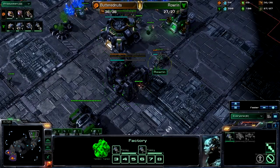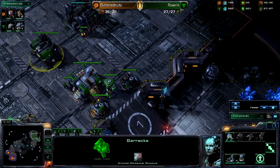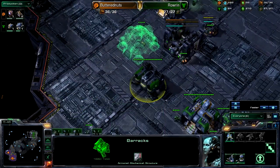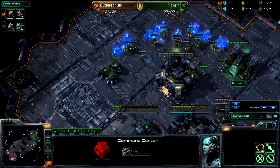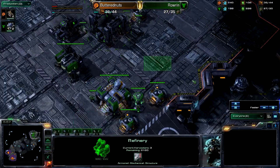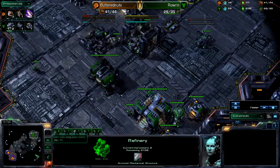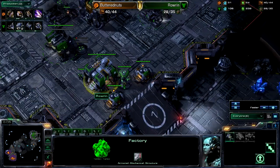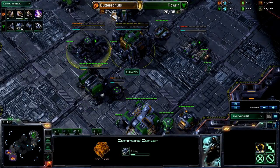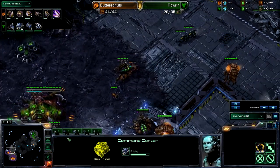I think maybe an earlier starport might have been beneficial, or at least a tech lab to get out stim. It's going for double ebay, so this gas will come into play later but it's cost minerals. You could throw down a second barracks, or pump out another factory. So it is kind of hurting Rowan — he could be making more Hellions right now. Down goes the tech lab, and it looks like this double Command Center play will commence. Two Hellions, meanwhile, are feigning some pressure.